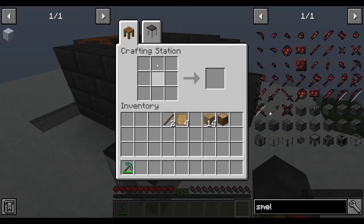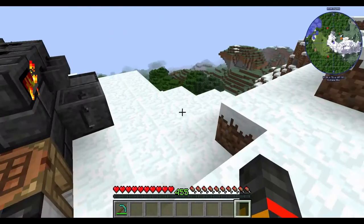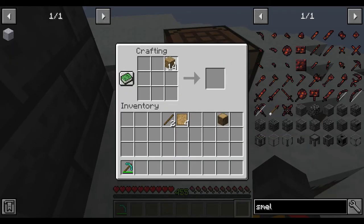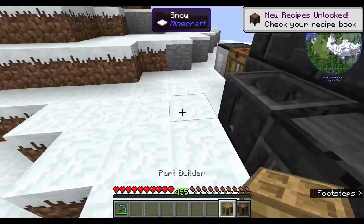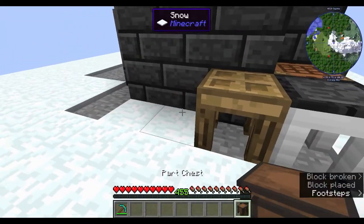Now if you click on any of these stations you can switch between them at the top. With a blank pattern you need one chest — arrange the chest, sticks, and blank pattern like this to get a part chest. Arranging them differently gives you a part builder. Place the part builder and part chest down.